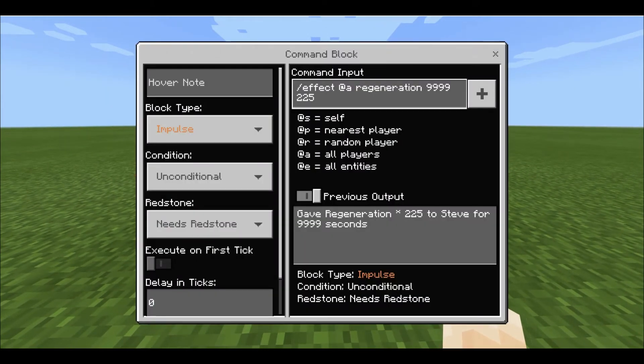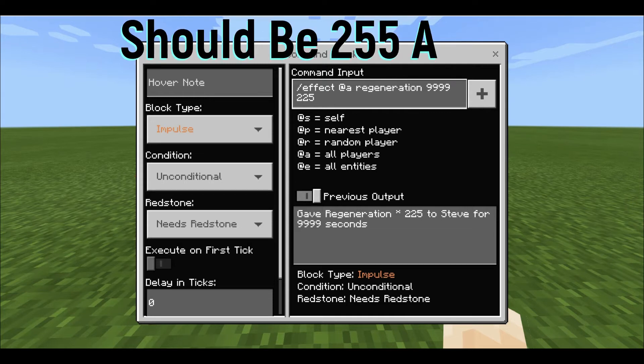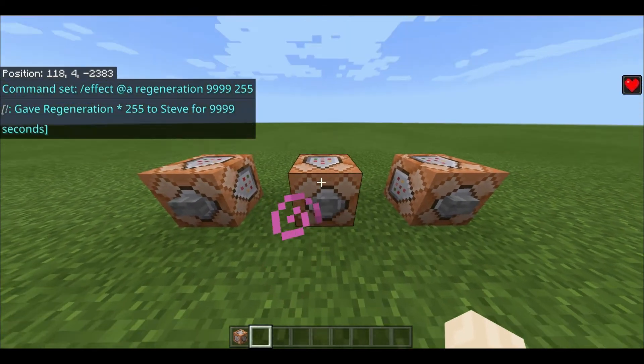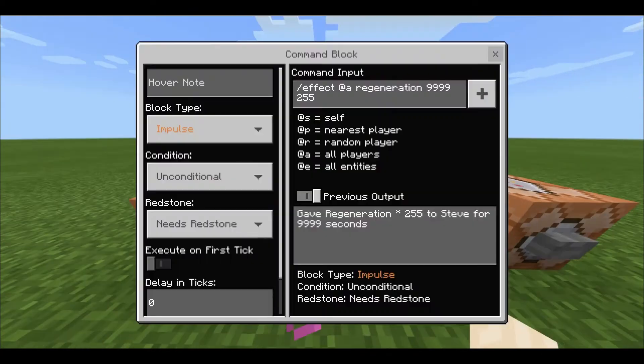The next command is how to fill those hearts quickly, because you don't instantly have full hearts. So I'm doing 225 again and adding the regeneration effect. It might be 255 but I'm pretty sure it's 225 — and you'll see what it does.